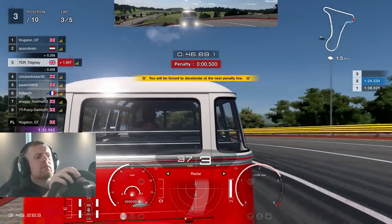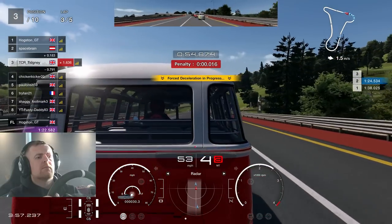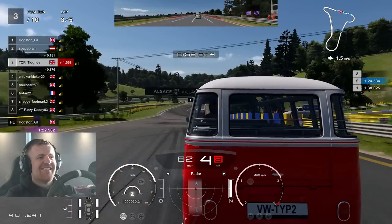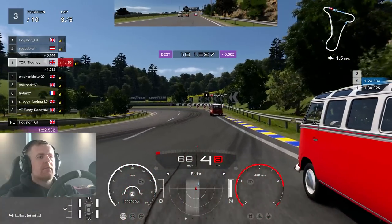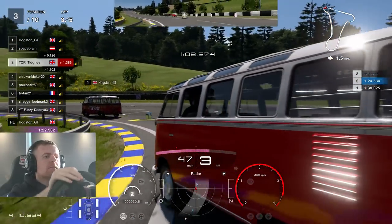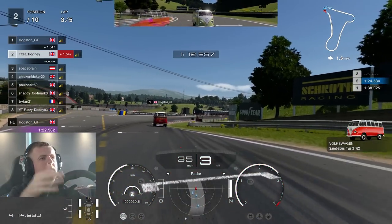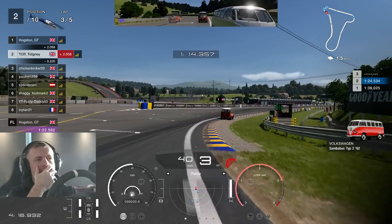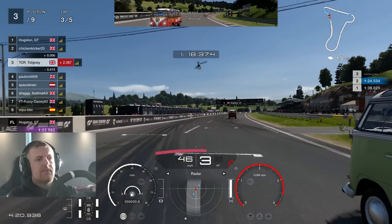We advance further on right behind Space Brain. I thought it would break for me in terms of penalty but it doesn't — it's not actually a penalty at all. Looking down the inside of Space Brain into this left-hander, they lose the rear end and unfortunately I can't do much other than brake. I was braking so much and then started to accelerate when they ghosted. We'll have a look at that in the bloopers — whether it was my fault or not.